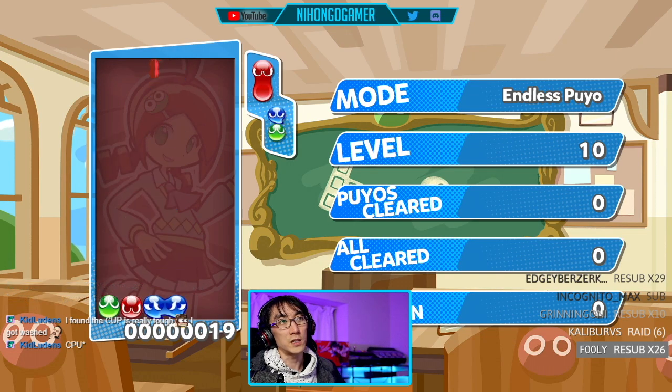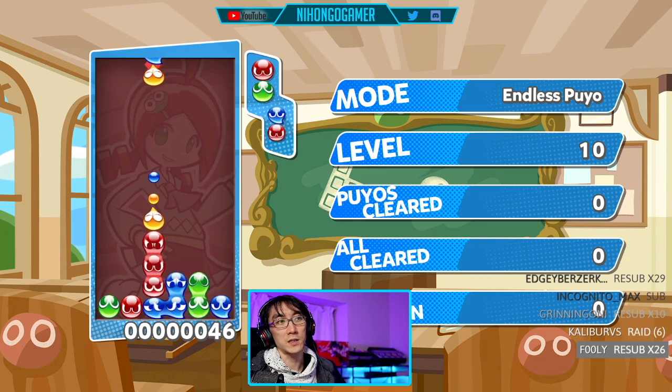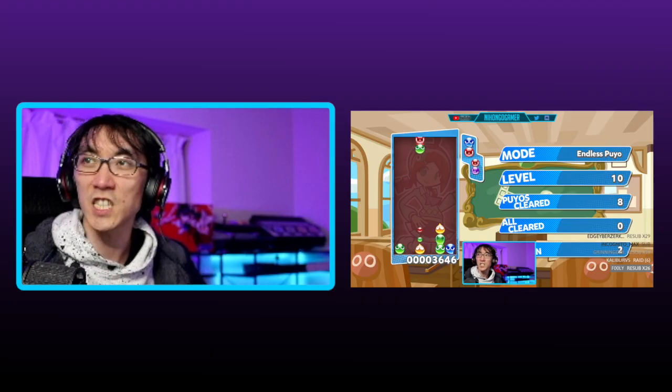You put down a bunch of these Puyo, and you're kind of like, okay, I understand vaguely that I don't want to put these reds together. So here's what I'll do — I'll put these reds like this, and then I'll make a chain so that when the blue ones disappear, then the red ones make a chain. And you're like, yes, I'm a genius.